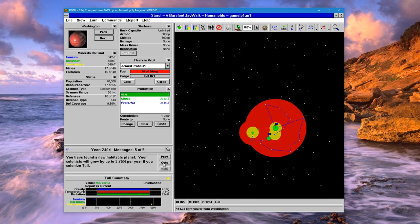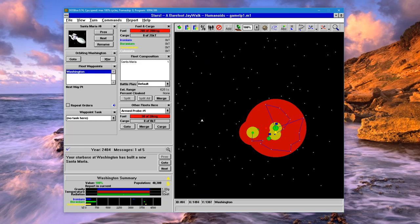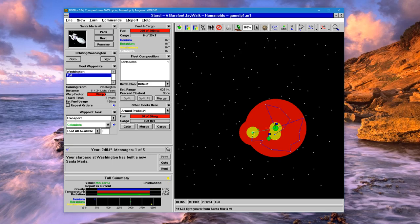This planet here will be slightly better, so let's colonize that one first. We built a new ship — let's tell it to transport and load all colonists, then come here and colonize.